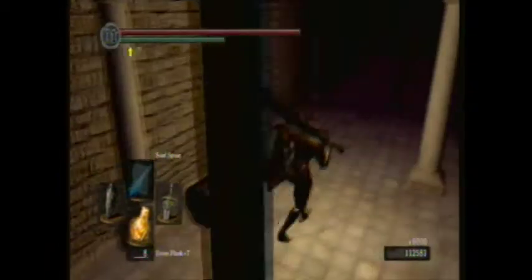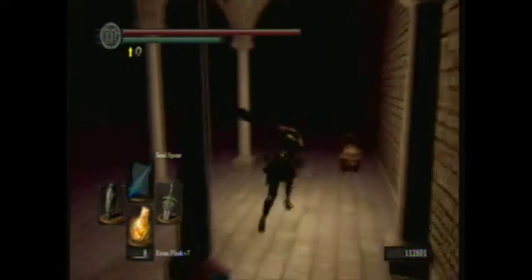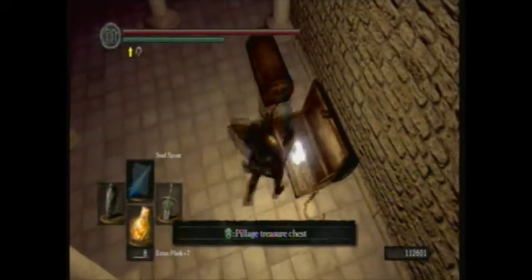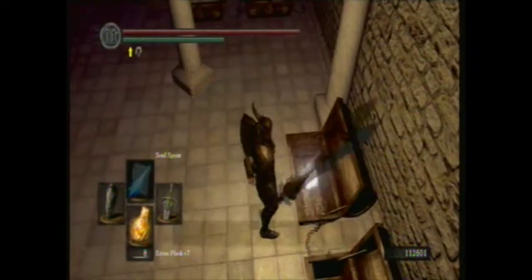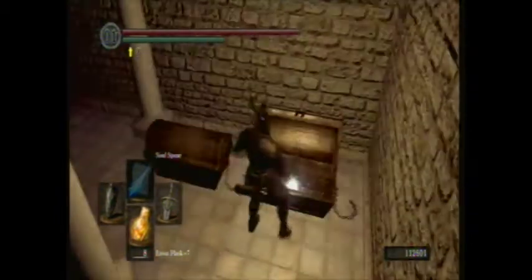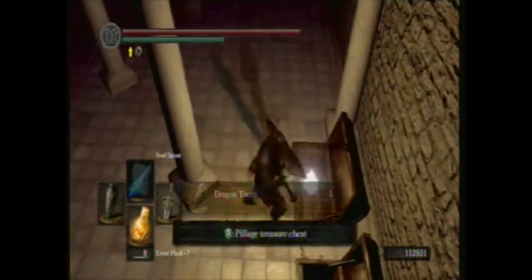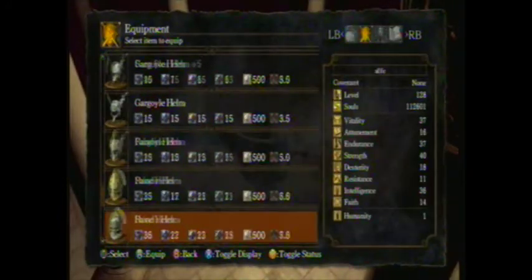There's only one mimic in here out of everything. This chest has Havel's gauntlets and leggings, this one has his helm and armor, this one has his great shield, and this one has the Dragon Tooth club.